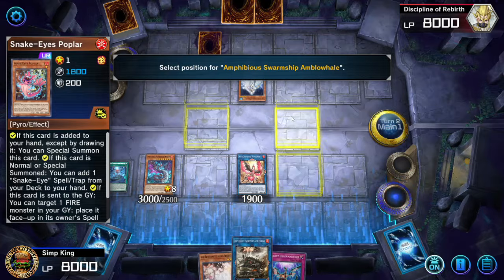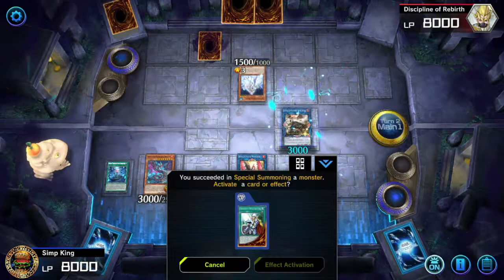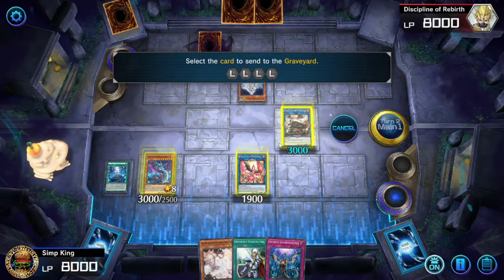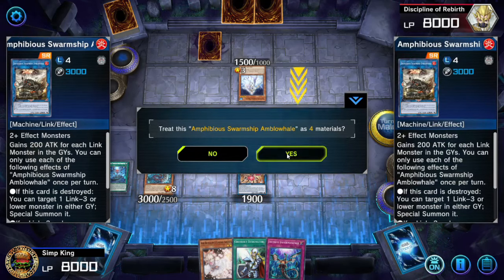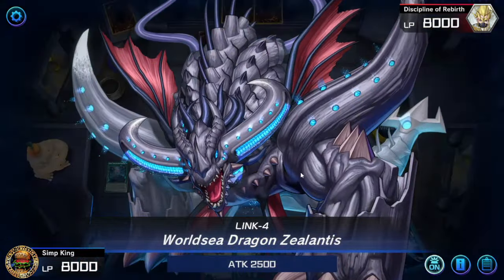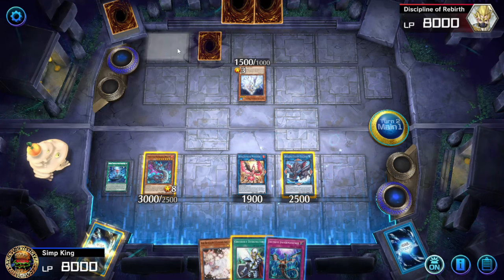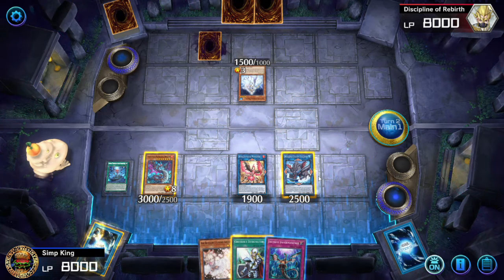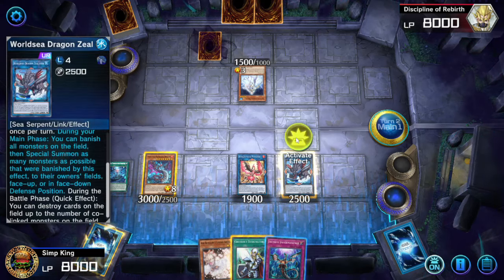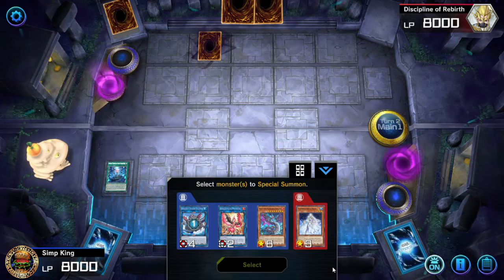That's going to give us the Swarm Ship. Now we're going to be summoning our Watery Monster — this is why this is a Water Combo — the Zealantis, using Swarm Ship, which is a Link 4. Using all four materials, you can just summon your Zealantis on the field. Zealantis is amazing — it has a bunch of effects. If the opponent has no monsters, you can go to battle and pop their last back row and attack, but we want to get lethal here. We're going to activate the effect of Zealantis to banish all monsters on the field.